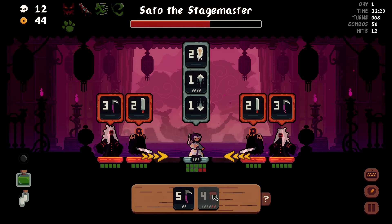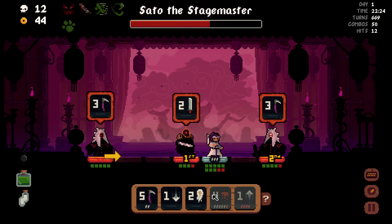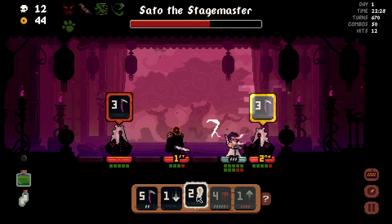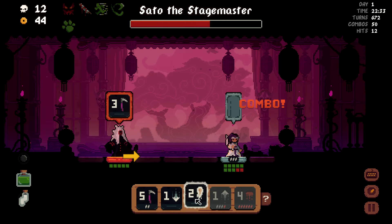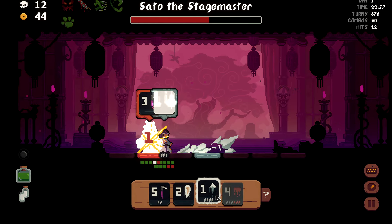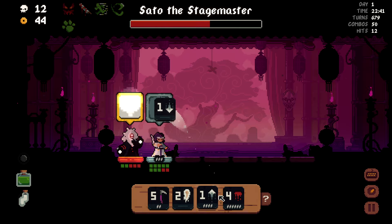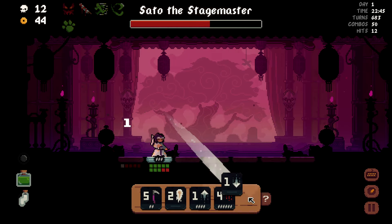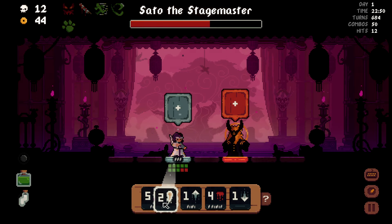I back up, I go forward, I hit both of you. Then I throw you — nah, I'm just gonna move forward. Then we can do one of these, kill you both. I'm gonna back up — you don't really know what to do with me. Hey, guess what? Stop hitting yourself. Dragon punch? I don't think so. You can stop hitting yourself. Very good.